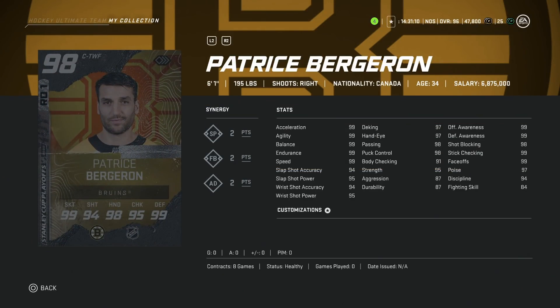Then we've got a really good defensive player — the 98 Patrice Bergeron. He's usually a favorite early on due to his high face-offs, and nothing changes here. He's 99 in basically all the skating stats, 99 on face-offs, 99 on every defensive attribute: shot blocking, stick checking, and awareness stats at 99. You can't take that lightly — defensive and offensive awareness being 99 is huge. If you are okay with right-handed centerman, this is a great card. You're not going to have any complaints. You could have him for the rest of the year. I have a feeling he's going to be really expensive though.